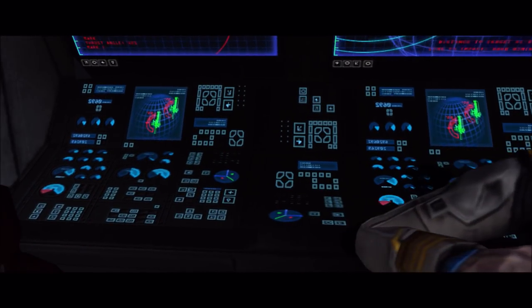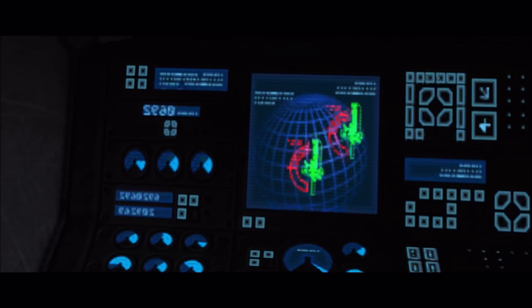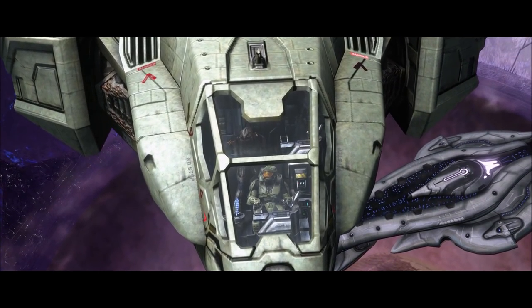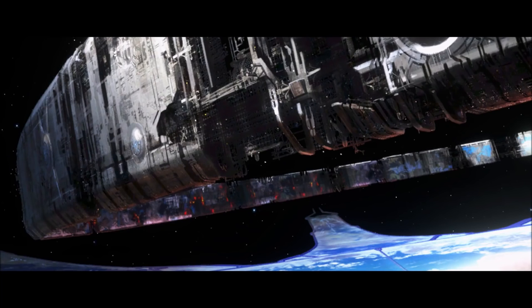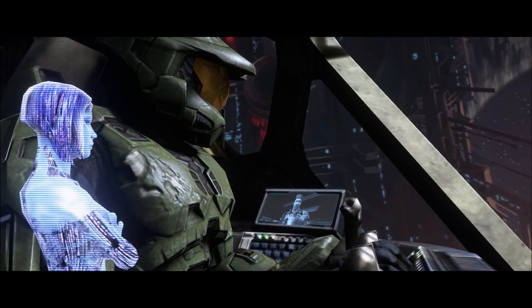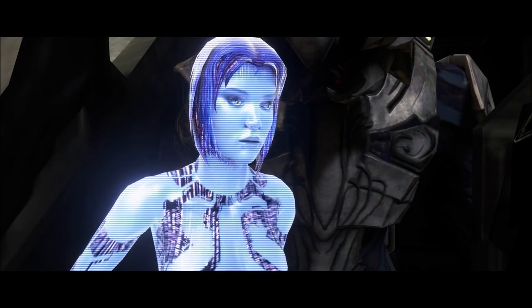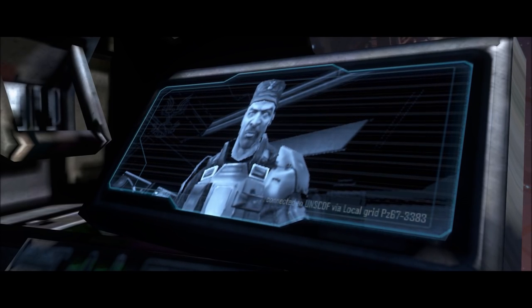There is actually one more — the next mission where Lord Hood appears on a screen is on the mission Sava Highway, but I was not able to get into the room where he talks in that cutscene, so I don't know if the same easter egg appears there or not. But the one after that, where another room appears, is here where Johnson is talking.